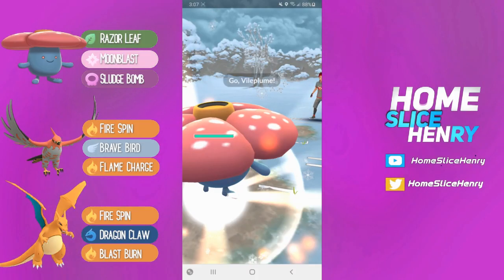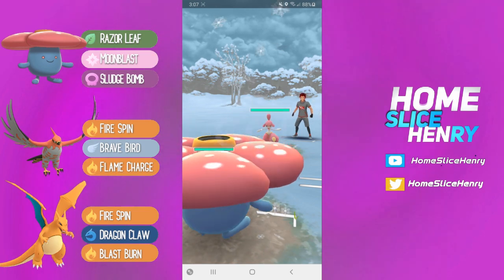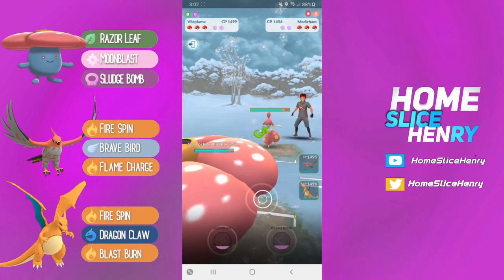The team consists of Vileplume, Talonflame, and Charizard, picking up a neutral lead here versus Medicham.